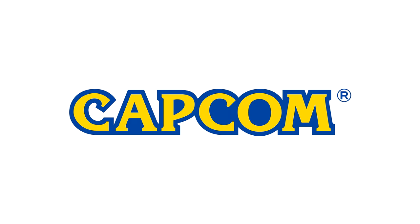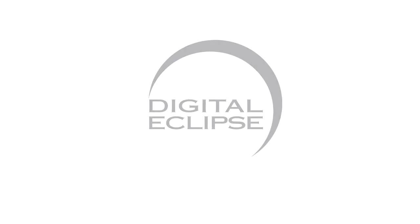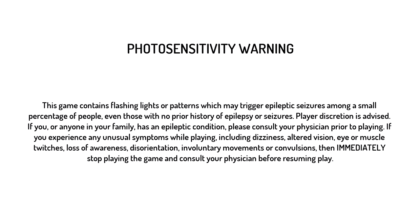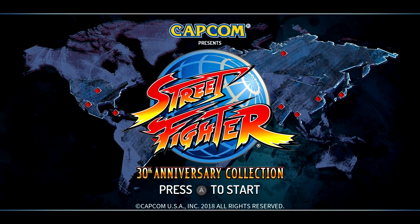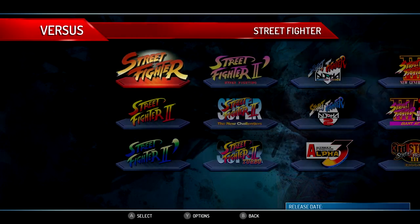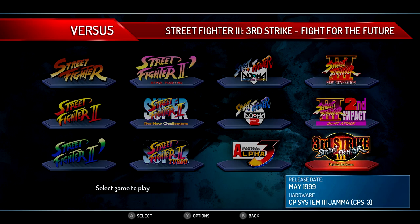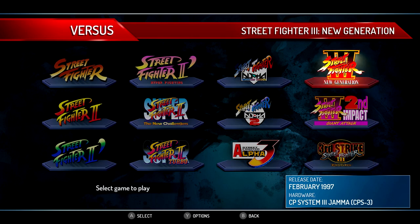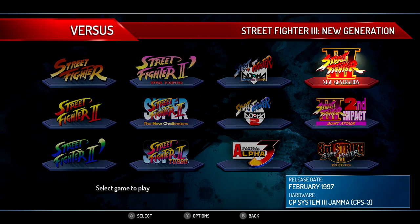This week on the Street Fighter micro retrospective it is Street Fighter 3. Which version? Since you want to be smart about it, how about all of them — all three of them. There's three versions of Street Fighter 3, and they're all included in the 30th Anniversary Collection. Not nearly as bad as the eight Street Fighter 2s we took a gander at. Anyway, we got Street Fighter 3: New Generation, Street Fighter 3: Second Impact Giant Attack, and Street Fighter 3: Third Strike Fight for the Future.